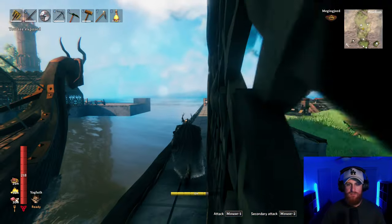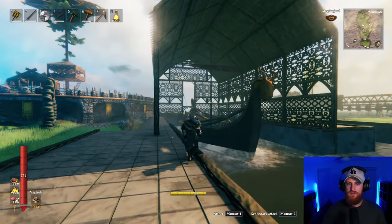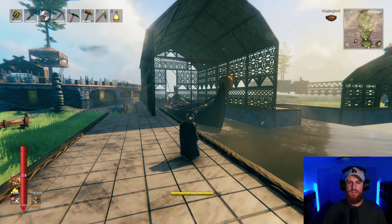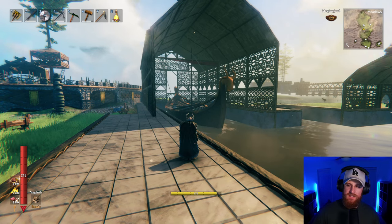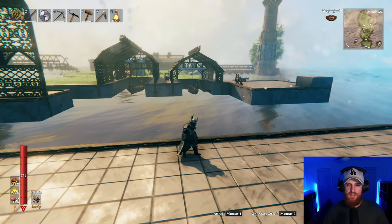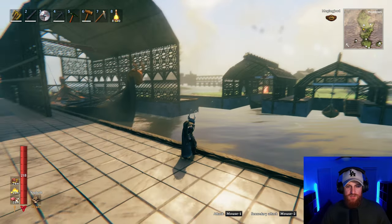That looks awesome. Obviously it'll look better when lights and everything are illuminating everywhere, but it looks sick — this little dock area. Out of the darkwood trim, what I'm going to do now to basically finish this off is build up these two little side towers, which are like pilot lights I guess.